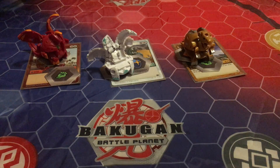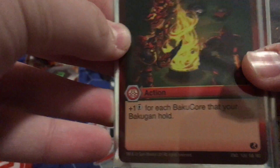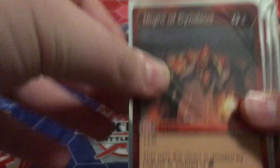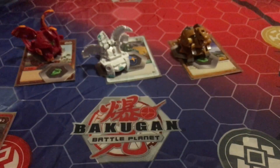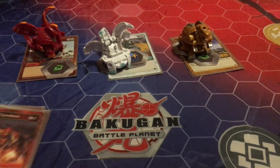Moving on to the Pyrus action cards. We have two copies of Power Ritual — plus one energy for each Bakugan that your Bakugan are holding. The Consort really helps that and it can be really good. Next up, one copy of Might of Cyneus — it's a two cost, plus one, and this turn is decided by the highest attack power. So if you have a really high attack power, that's a really good card.